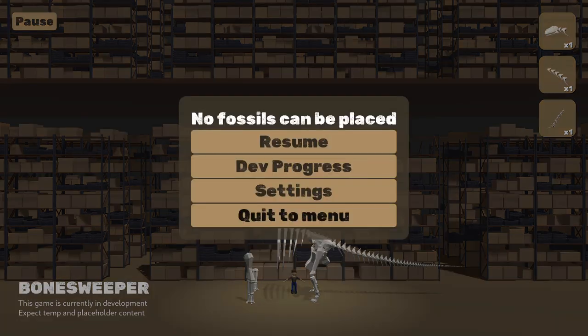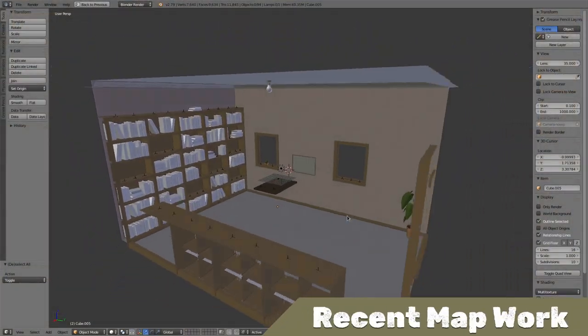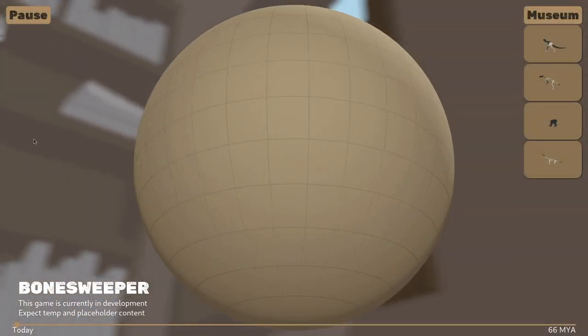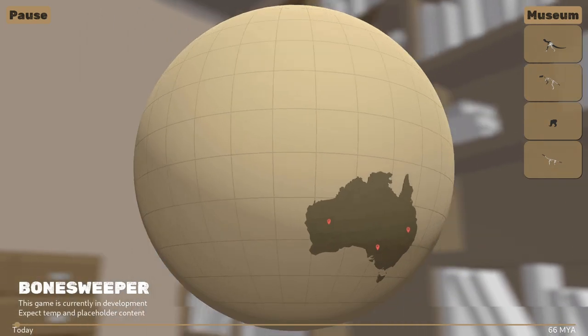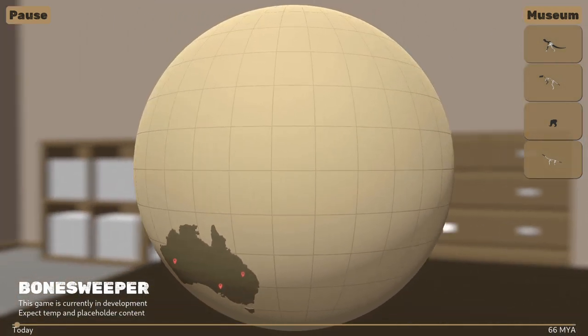I spent some time modelling up and implementing a background for the map phase, based on a mock-up that I created at the beginning of the year. It's not quite finished yet, but it's already making the map phase feel much more complete. I've left a bunch of spaces with empties in them — these get converted over to Godot's spatial nodes on import, and I'm thinking of adding some mementos to these slots as you progress through the game.